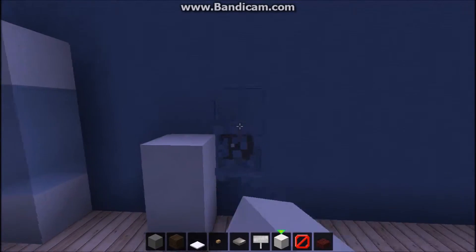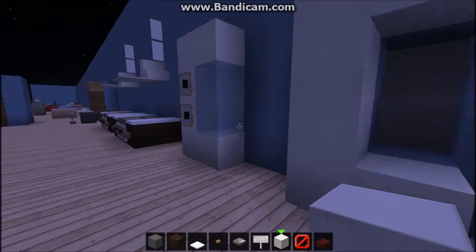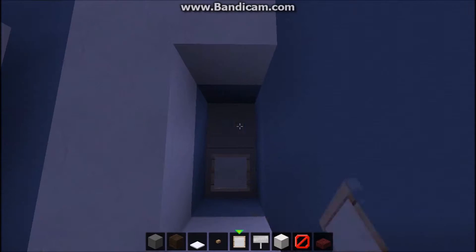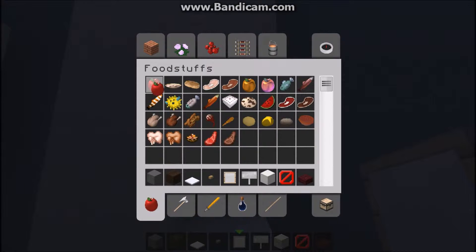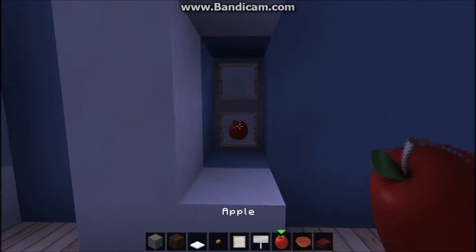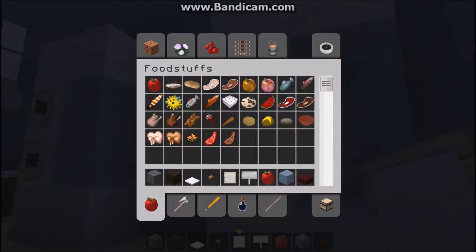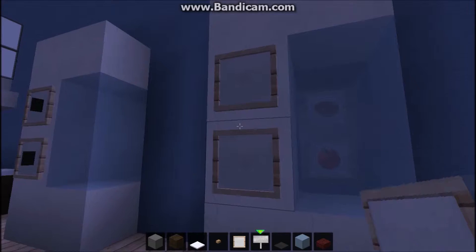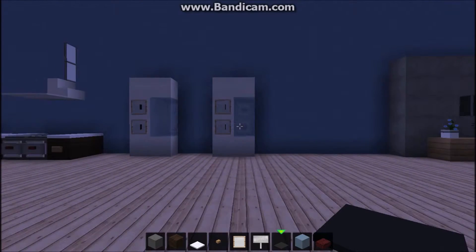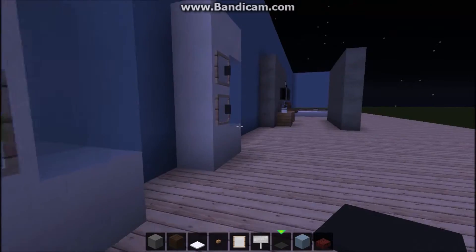This is how to make a refrigerator. Place it in a shape like this - this is quartz block and it looks awesome. If you have space for it you can place item frames with food like apples and maybe pie. Then ice blocks and black carpet like this to finish it off. There we go - this is not a kitchen, this is a fridge, but it's supposed to be in the kitchen.